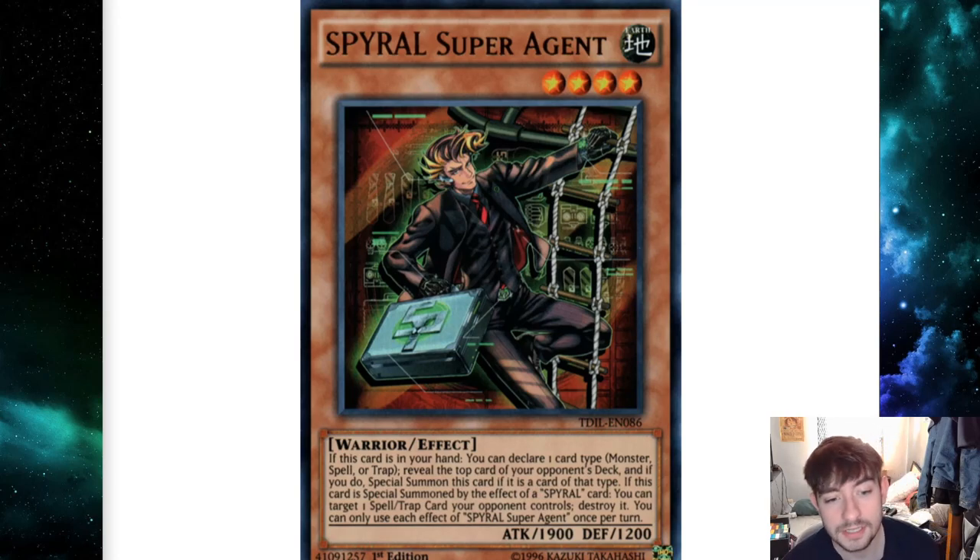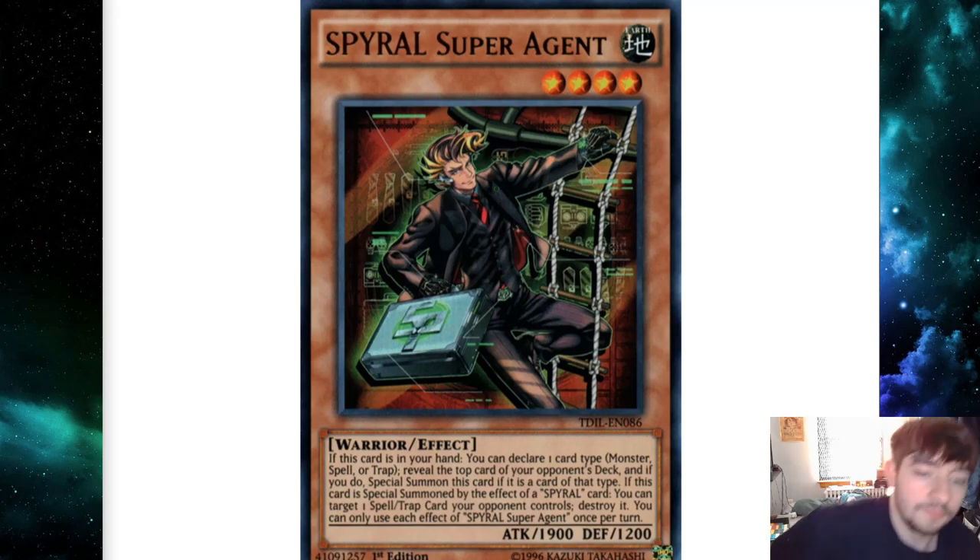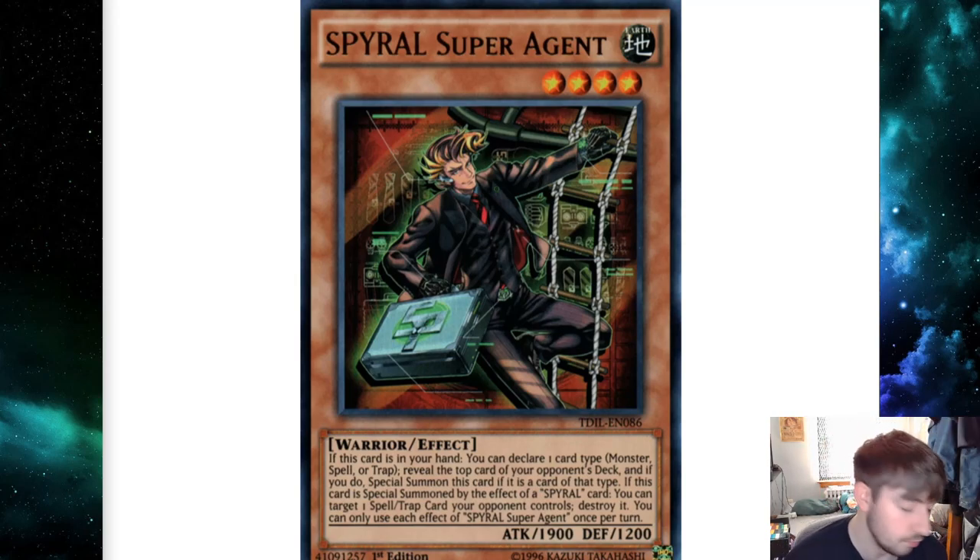Today I'm doing a little discussion video talking about Spiral. Our new format just kicked off after the new ban list in January 2020. Ignition Assault is coming out literally two days from when I'm making this video, and I don't think it changes too much. There are a couple of interesting cards, but I don't think it'll make Spiral not great or that any of the new decks will become amazing. I still think Spiral will be the deck to beat.